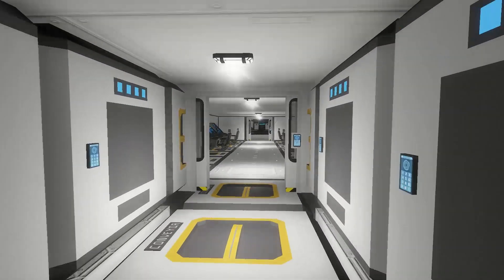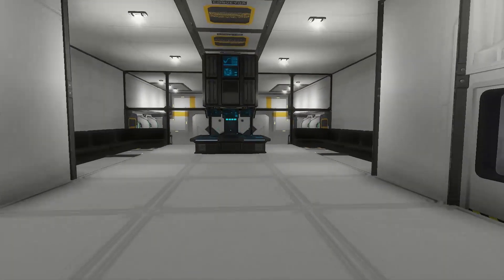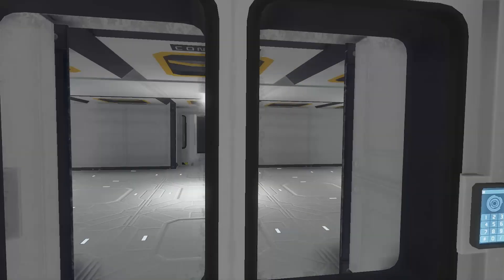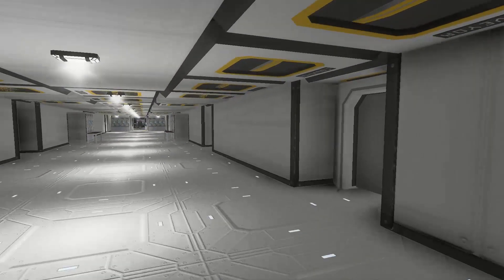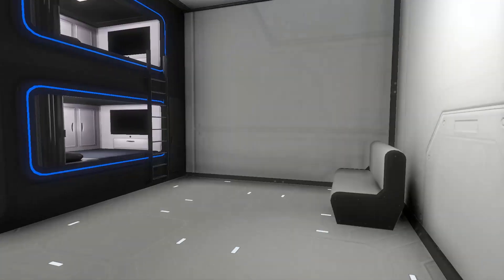We've got our oxygen tanks and generators back there. I picked this one because I like the exterior — I didn't see a whole lot on the interior from the workshop file, but the exterior looked kind of cool. It had that shuttle, almost cruise liner kind of look, which I thought was neat.